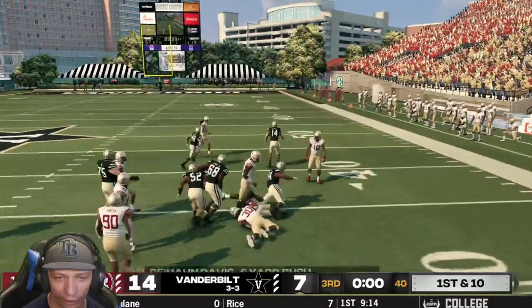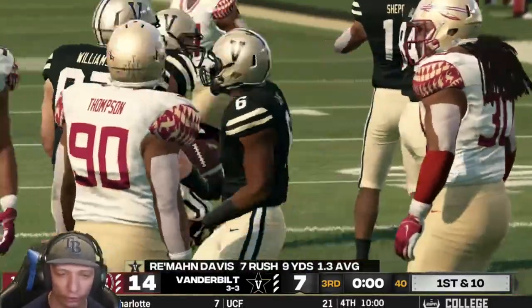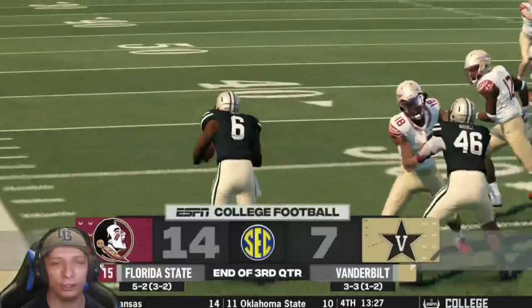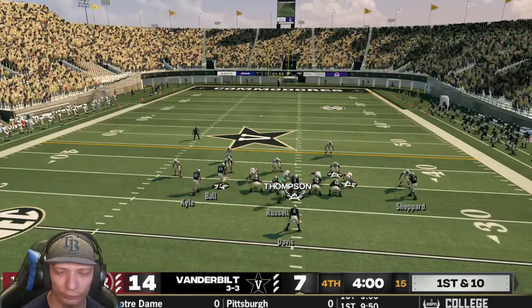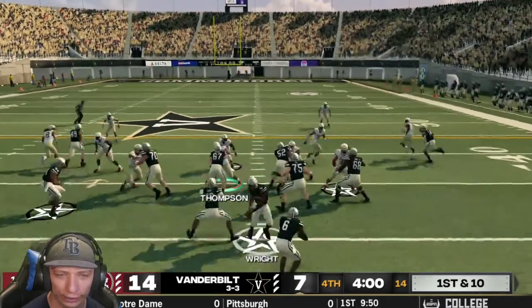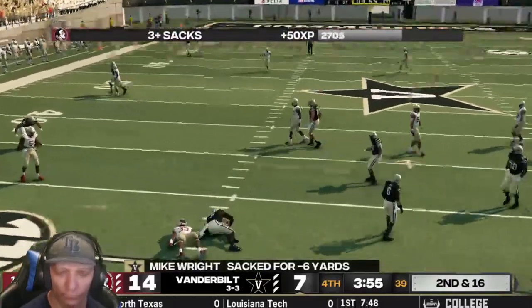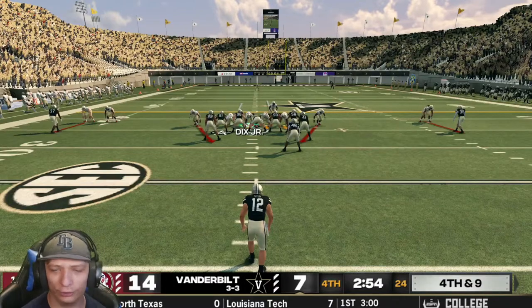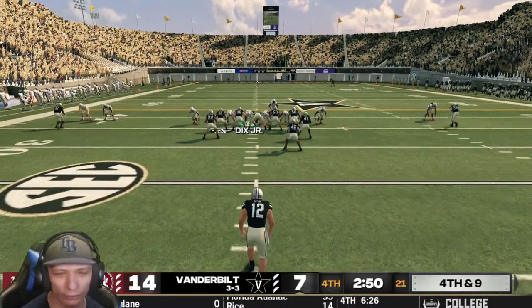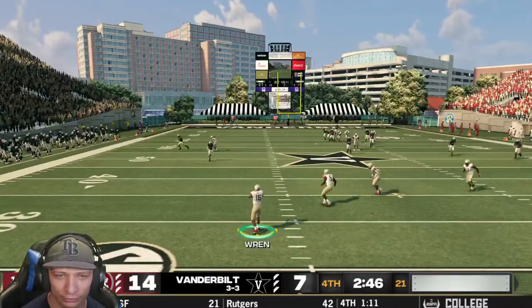Third down and two — handoff to the right, that's a first down and the end of the third quarter. Vanderbilt is cooking on this drive and we are ready for the final quarter. Play action, QB on the run — Gainer is there for the sack, loss of six! Just like that they're gonna punt on fourth down. Man, if you're Vanderbilt and you're already down, that's tough.